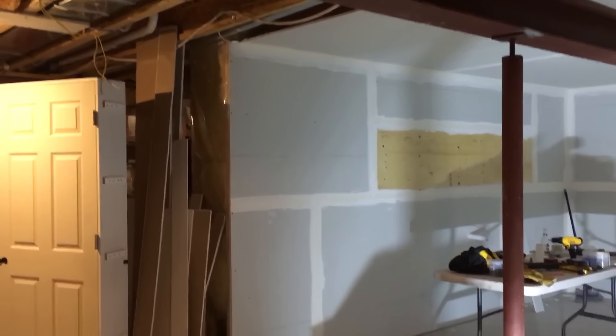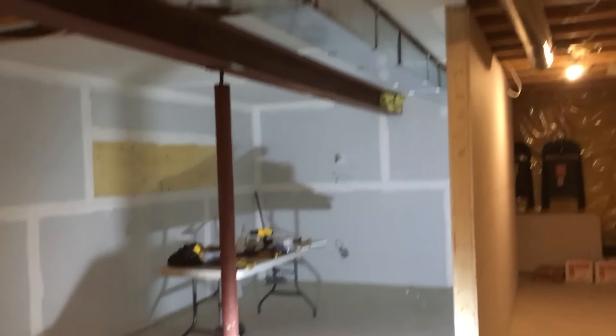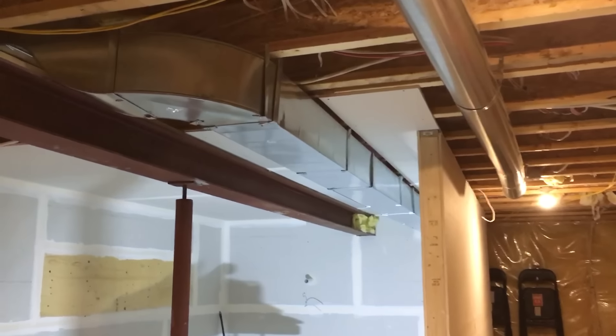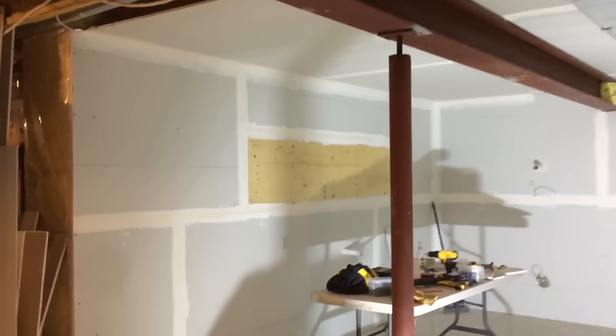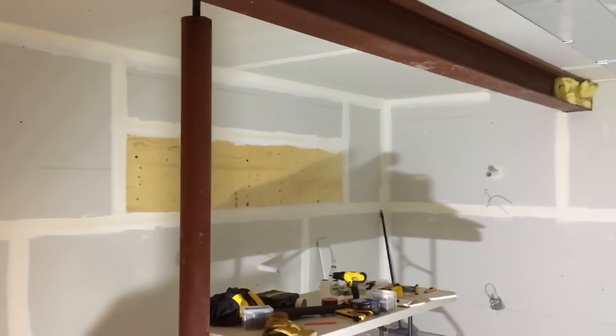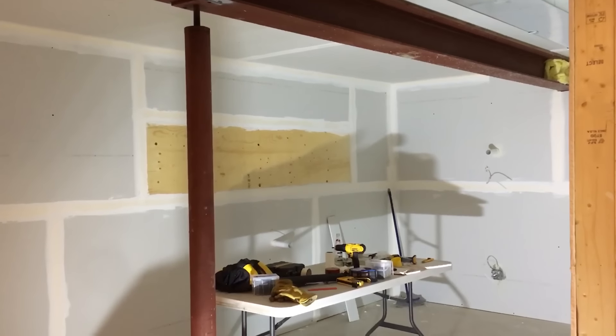I thought I would give you an update of the dead room today. You can see three of the four outside walls are done. The ceiling has been plated up, which is also filled with insulation, and you can see there's a piece of plywood on the wall on both sides — those are for sound traps. They're going to be built out of 1,040 little wooden blocks that I've been working on over the weekend.